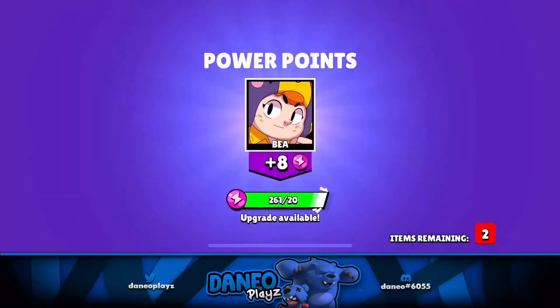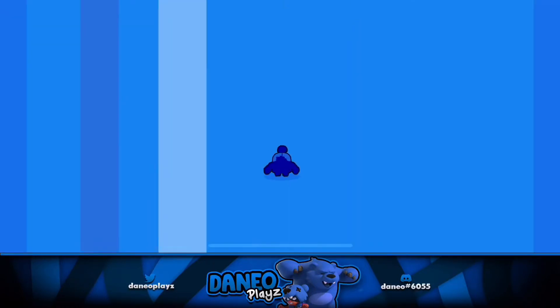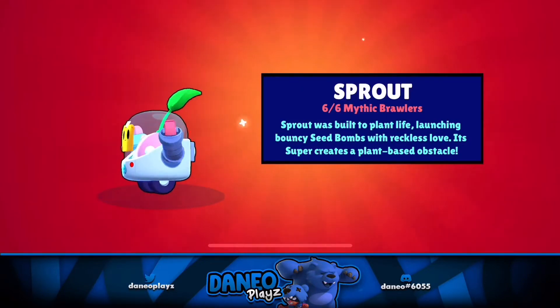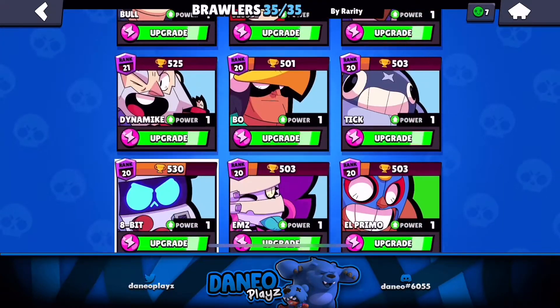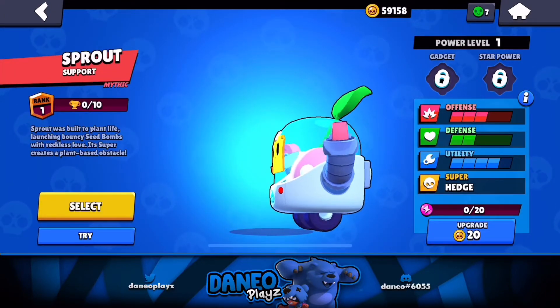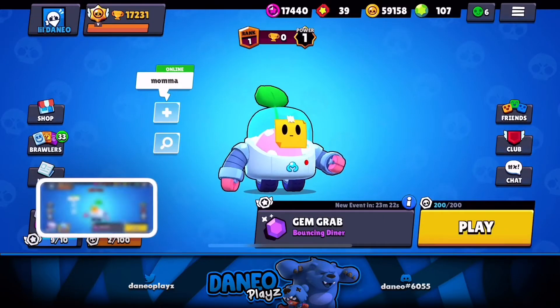Big boxes first. I don't even need those power points because I'm not upgrading any Brawlers on this account. This is my mini account — all level 1. Alright, 74 boxes to go. How many boxes was that? 74. Two regular Brawler boxes and three big boxes to unlock the newest Brawler into the game — a Mythic Brawler at that, keeping my mini account with all Brawlers available in the game.